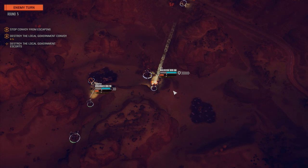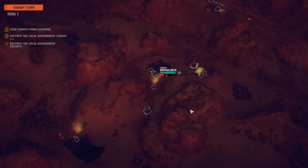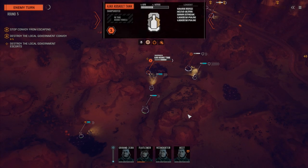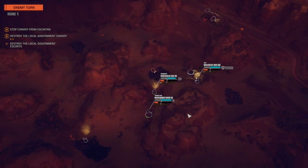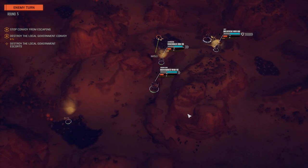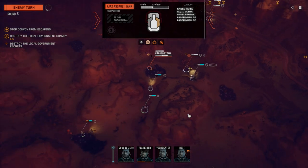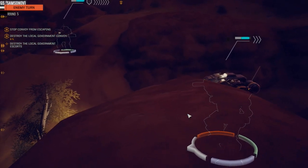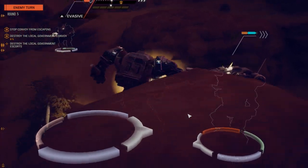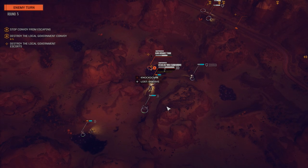I think we're just up against too much overwhelming firepower here — this may be a bailout mission. If we hadn't lost that leg at the very beginning it would have been a different story. Three mediums and a heavy against an Atlas is pretty tough. He's sitting in a mineral field plus he's got evasion. See what this Atlas does — that's my big fear now.